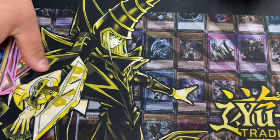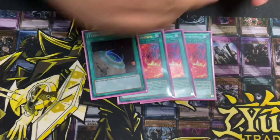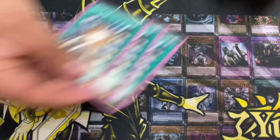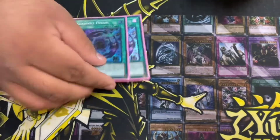I didn't play any Hand Traps today — I don't think they're that good. For the Invoke package, we also play these, standard. Play three Super Poly because it's like the best card right now to break all the going-second boards. This is one of the reasons why I don't think you need to play Hand Traps.